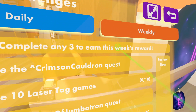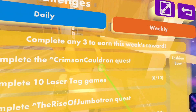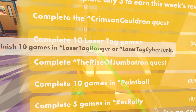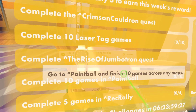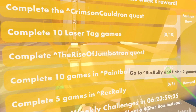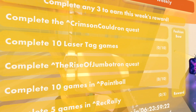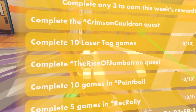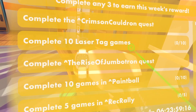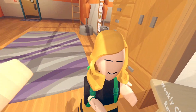In order to get the weekly you need to complete Crimson Cauldron, complete 10 laser tag games, five games in Rise, Jumbotron 10 games, paintball, or five games in Rec Rally. I don't think I have this so I'll probably be doing Jumbotron, Crimson, and laser tag. Let's head over to the rec center!